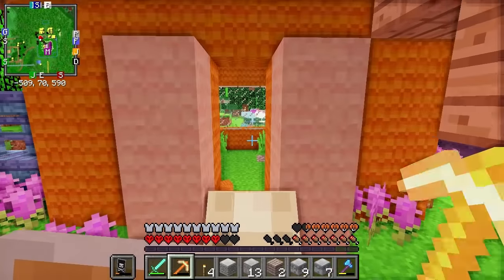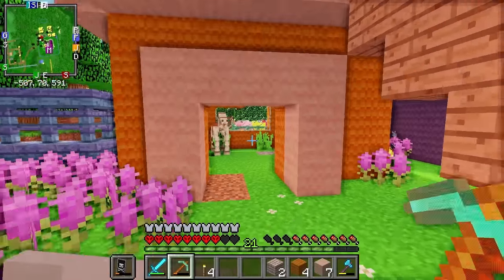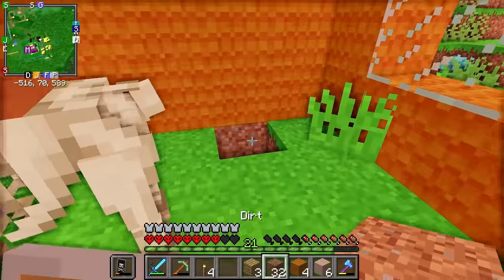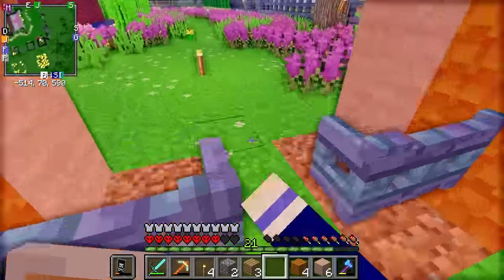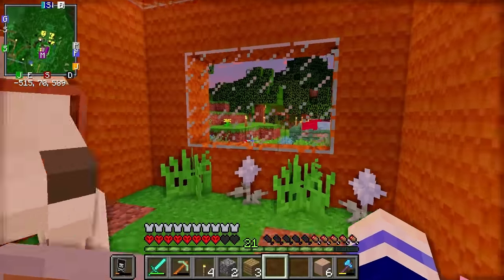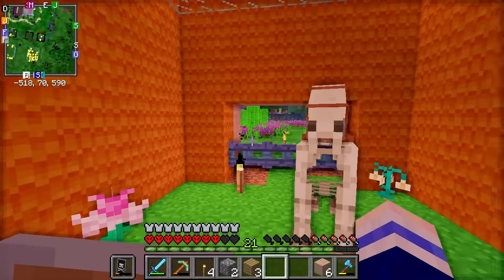Let's get Mr. Boney inside. He's too fat — dang it! We might have to make the door extra wide. There we go, an extra wide door for an extra wide horse. Now we should make sure that everything in here is to Mr. Boney's liking. We'll fill in the holes. Maybe get some nice plants in here for you — a glow flower, because I know you're afraid of the dark, Mr. Boney. And a pink daffodil. And an icy iris! Perfect. Beautiful, just like you. And you've got a wonderful view onto the sheep that you are such good friends with.